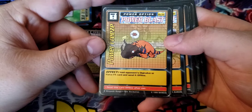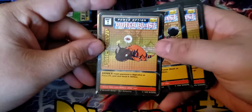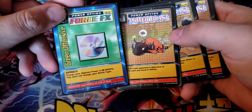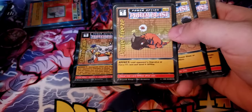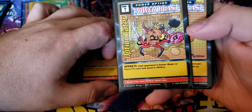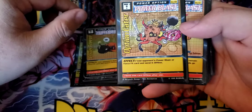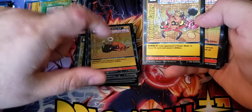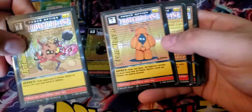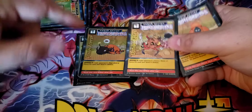Power Freeze: avoid any Digivolve or force effects card and send it offline. Staple — just counter a card. Any card your opponent plays, you just reveal this and it's blank. They try to switch to green — no, you're not. Very, very powerful card. Similarly, Option Eater: avoid any opponent's power blast or force effects card. The Power Freeze one is really frustrating for them when they're trying to turn into a new level and you say nope, you're staying where you're at. Both of these together should go in everything.